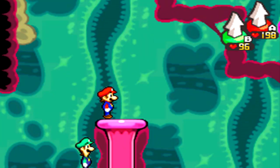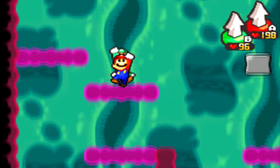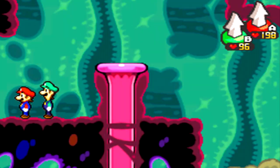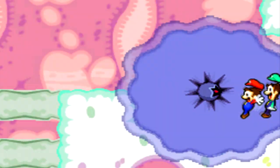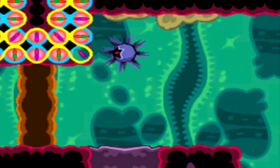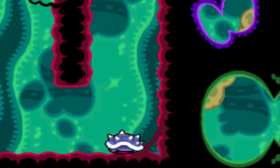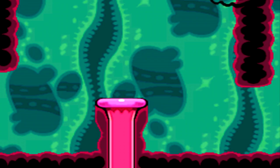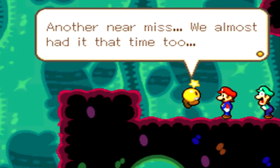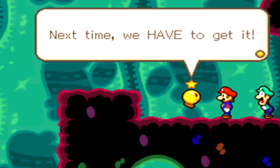Get ourselves a star candy by going all the way up to the top, get more coins, and go inside this pipe — this will take us back up to the top. Then there's another Dark Star cutscene. It's going to eat more of Bowser's DNA, and it has a shell now. Another near miss — the Dark Star is definitely absorbing Bowser's traits one by one. Next time we have to get it.